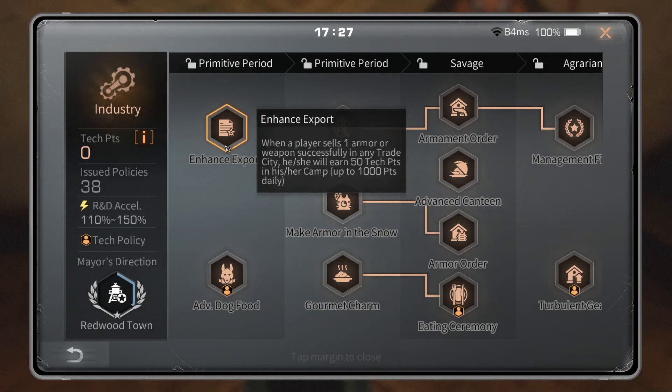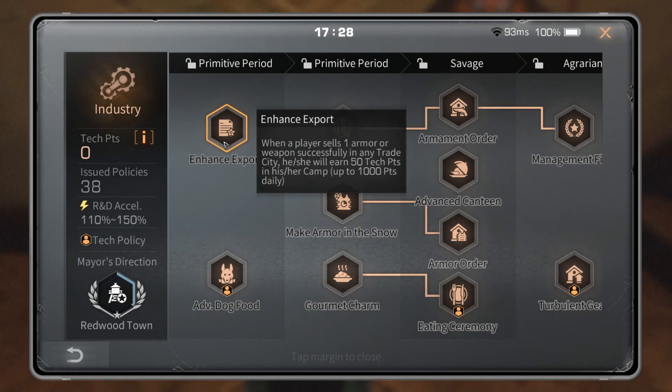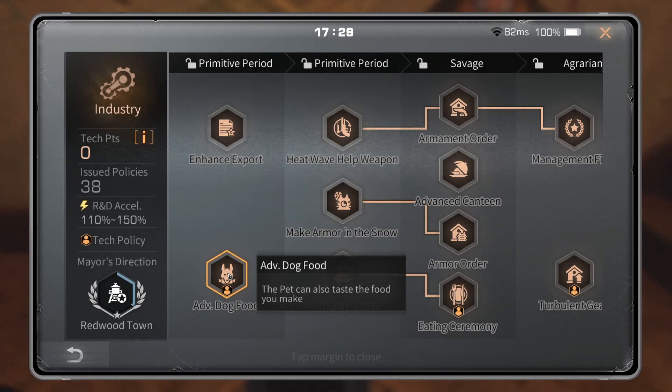Starting with Enhance Export: when a player sells one armor or weapon successfully in any trade city, they will earn 50 tech points, capped at 1000 points daily for the entire camp. That's 1000 tech points for the whole camp in one day, which is not really worth it. These techs are expensive to run — they cost wood, stone, hemp, gold bars, or a combination — and most of the time the return on investment is not worth it. I would say skip Enhance Export.